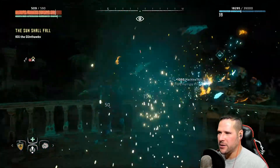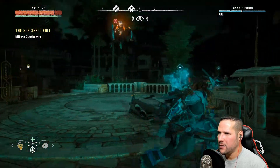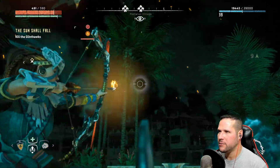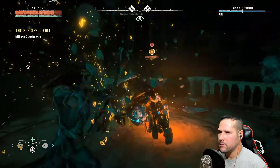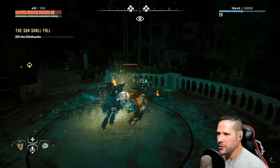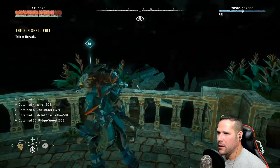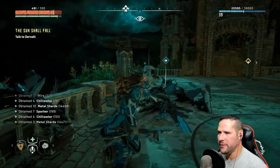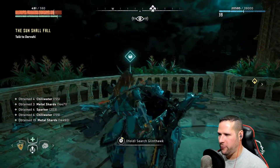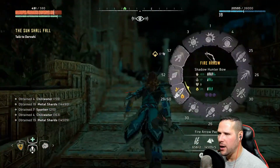They still do a decent amount of physical damage, I'll give them that. How many waves of glint hawks do I have to go through? And do I have time to loot them all? Not going to sit there and wait for that. There we go — interrupted that with a nice critical strike. Just two waves of glint hawks and that was it. Majestic, beautiful beast, don't you think?